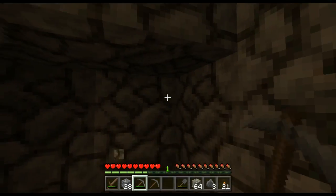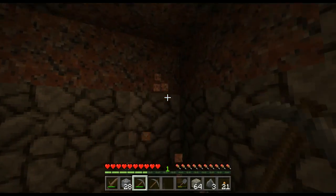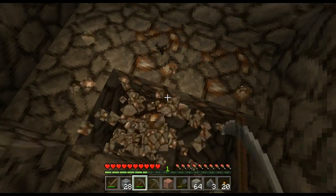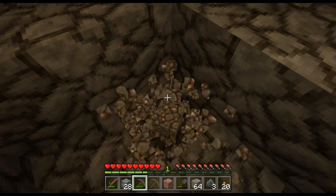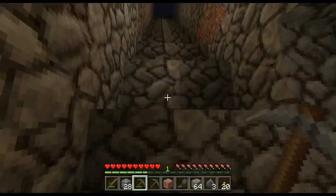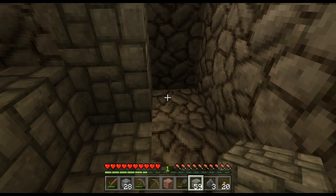We're going to clear this out to make it easier to get to. I'll put up another torch because it's kind of dark in here, and we're going to get this iron out of here — this will be very helpful. Hopefully — oh, it looks like there's not going to be a whole lot. Now look what I've done: I can't get up — it's too high and I'm down in a hole. This is why it's good to have cobblestone with you; I can build that back up where it needs to go.